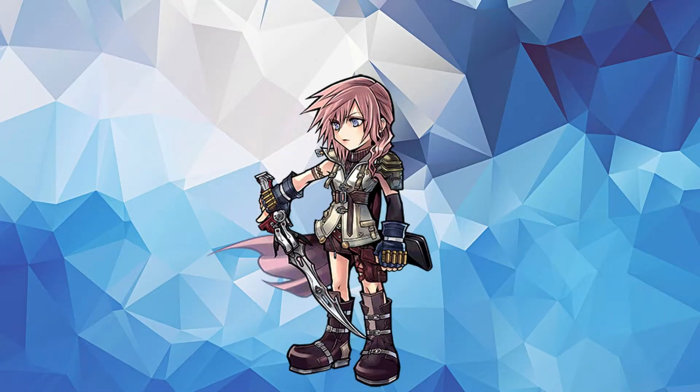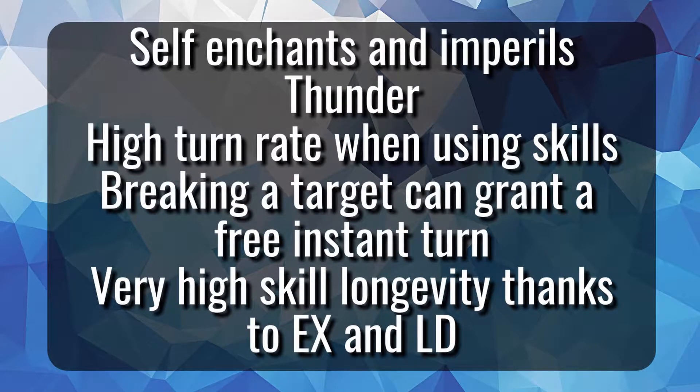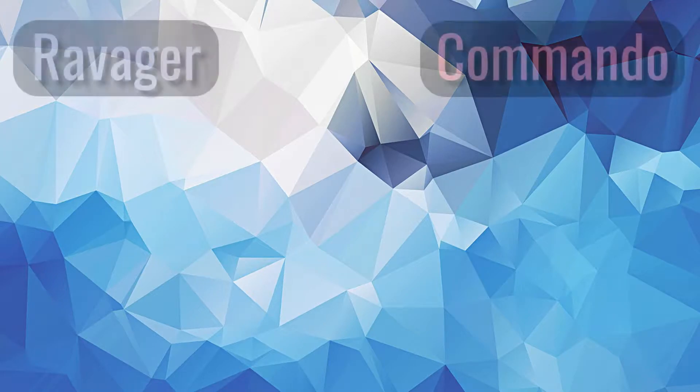Lightning is a physical damage dealer who gets a large amount of free turns and free skills. She's able to self-enchant and imperil Thunder, enabling her in all fights that can make use of that, and can also unbreak and delay, with a fairly smooth, natural rotation. Before I go over Lightning's abilities, I'll explain her two stance buffs: Ravager and Commando.